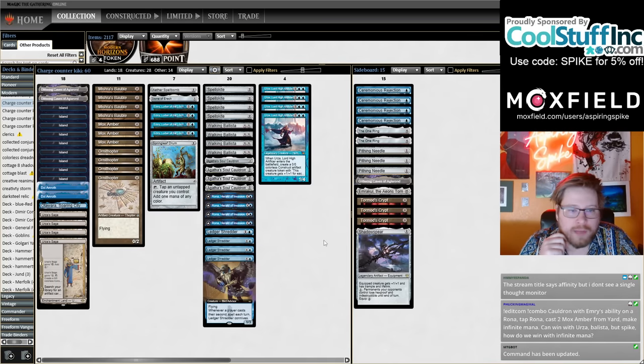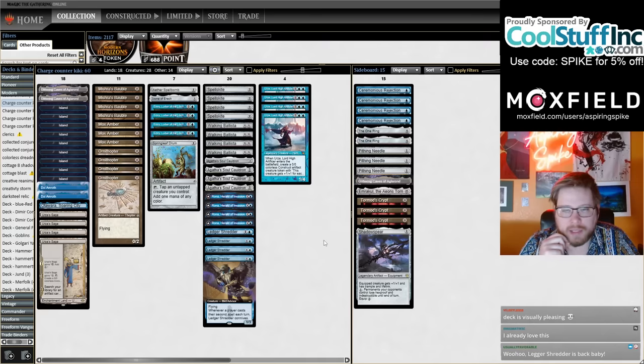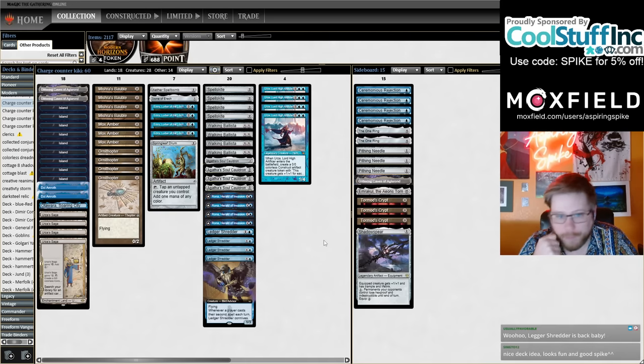One thing I'm really excited for in this build is that in these mono-blue affinity-style decks, Ornithopter is a card that's super important to play. It gives you a density of cheap spells for Emry, cheap spells for Ledger Shredder, makes your Constructs big. But in this deck, because you have Agatha's Soul Cauldron, your Ornithopters are very real cards — you're going to be turning them into an Urza or into an Emry.